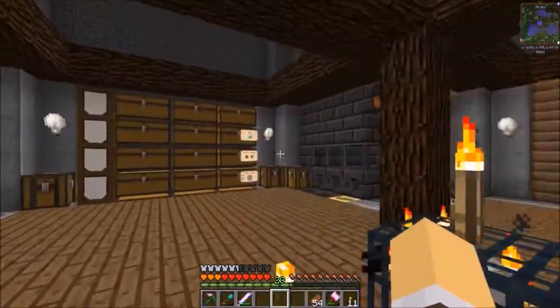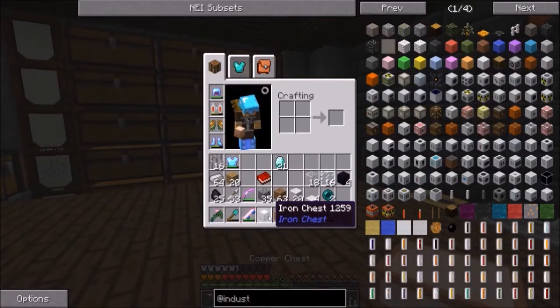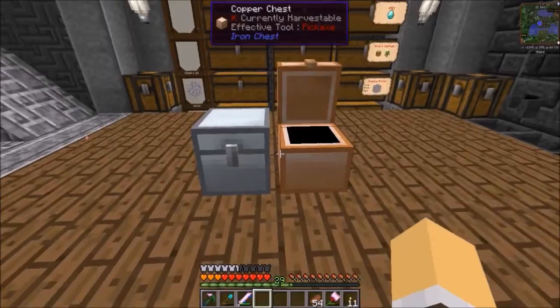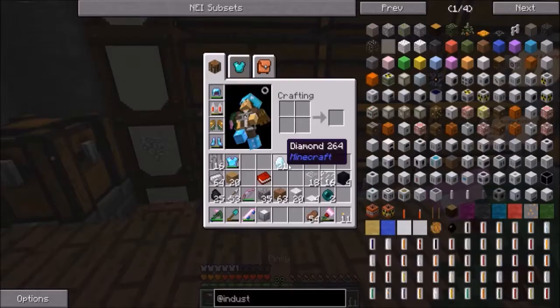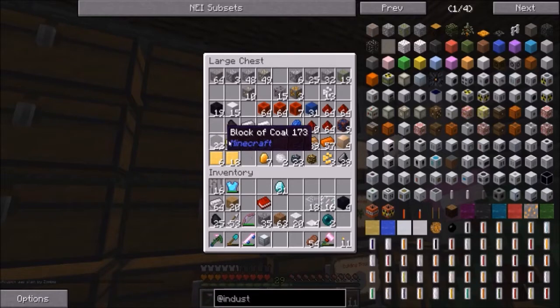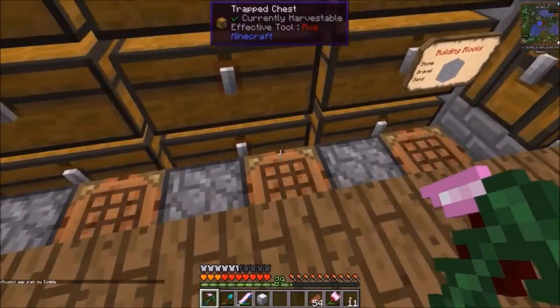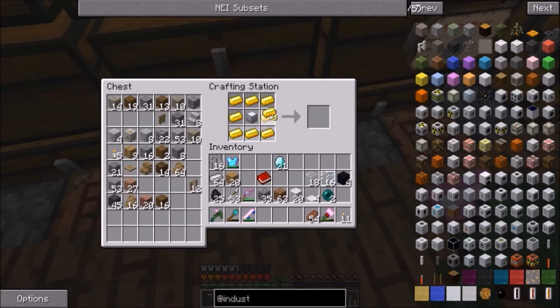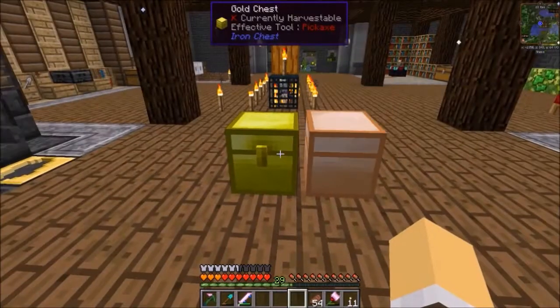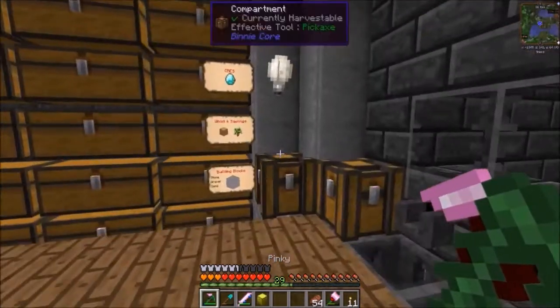We have all of this stuff. First off, we have Iron Chests now — that's a copper chest, that's an iron chest, they're the same size. But wrapping it in gold makes a gold chest. Do I have that much gold? Oh yeah, nice. So we can make this into a gold chest and then a diamond chest from there. What's this look like? Oh, that's huge! This is going to be awesome.